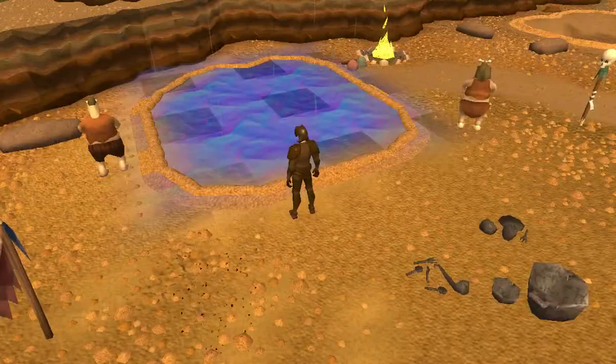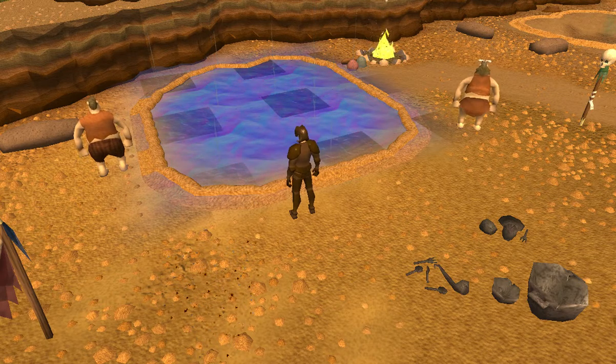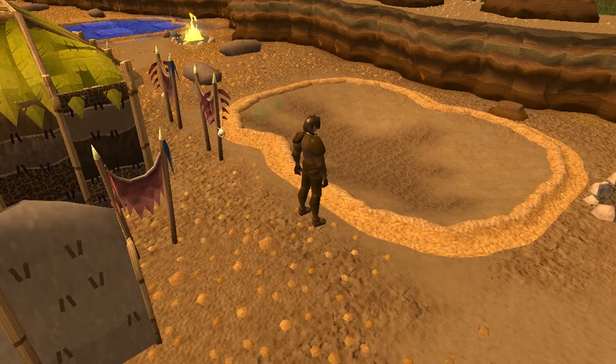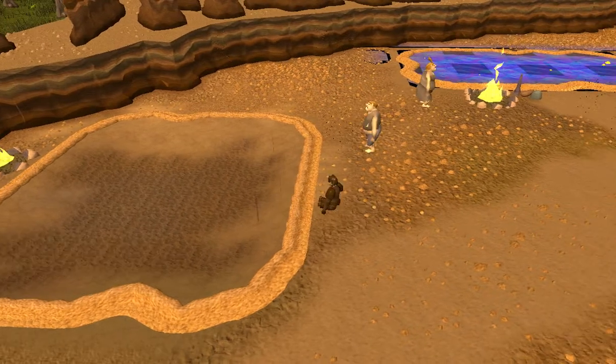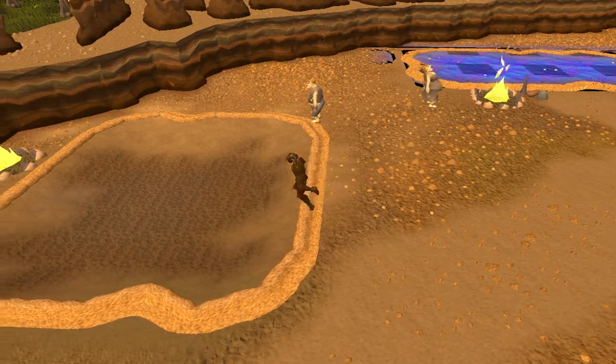In Ooglog, the spas appear to have too much water, not enough water, and no water at all. And also when you hop out of the spa, your character is still doing their relaxing in the spa animation for a few moments while outside of the spa.